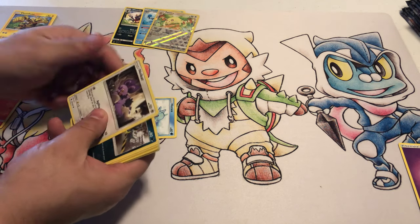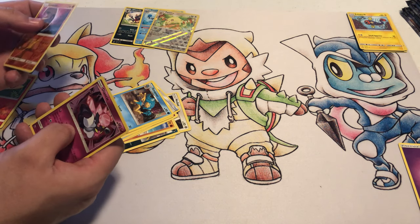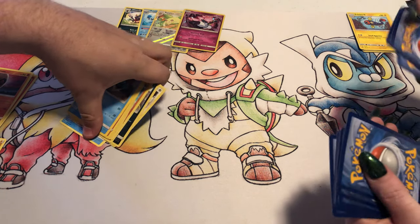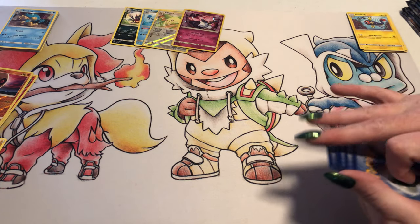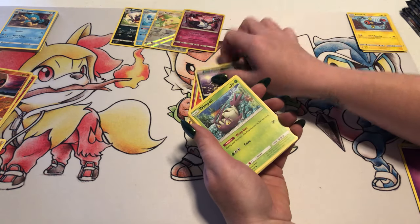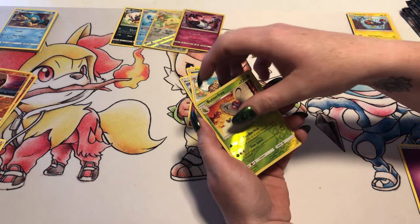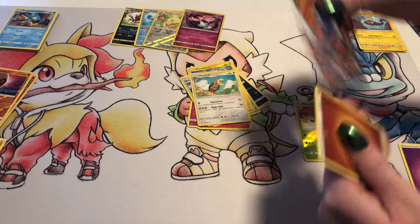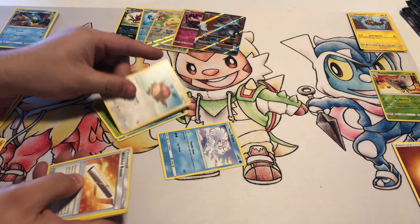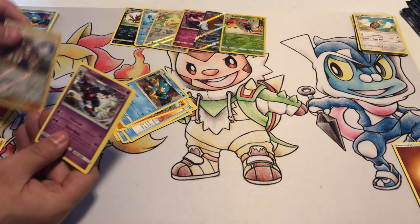I'm not going to name them all off. Reverse Foil Lunatone and a Deino Foil, which one is uncommon. Cutiefly, Pansir, Magikarp, Alolan Rattata, Wimpod, Electabuzz, Reverse Foil Butterfree, and a Lycanroc GX Full Art. Oh, that's cool. I like that picture a lot. That one is rare too. Foil Acerola and a Toxicroak.